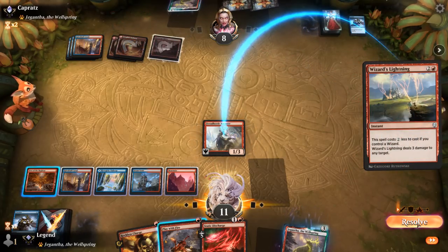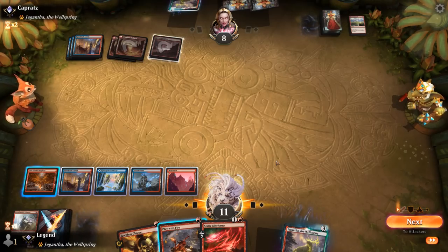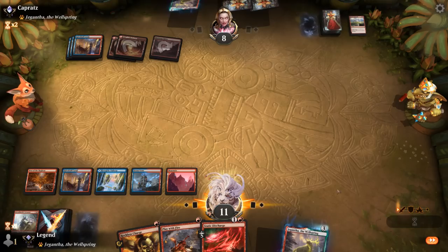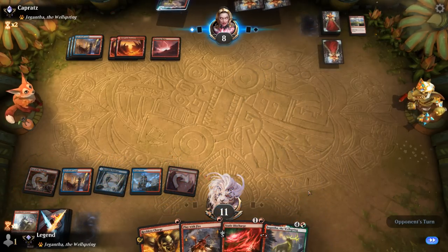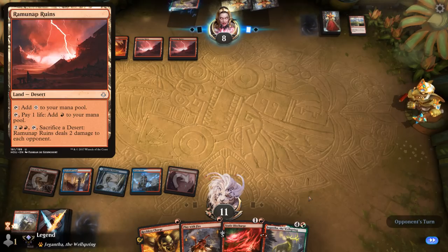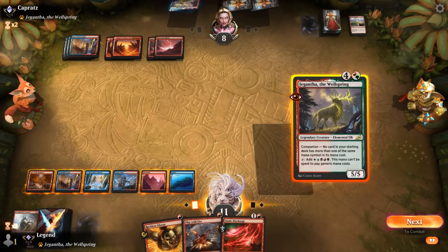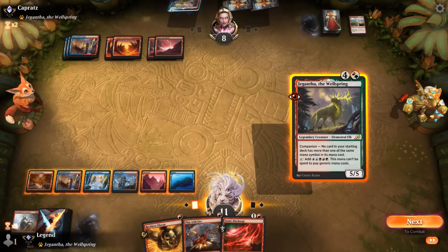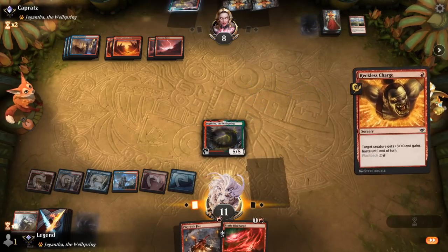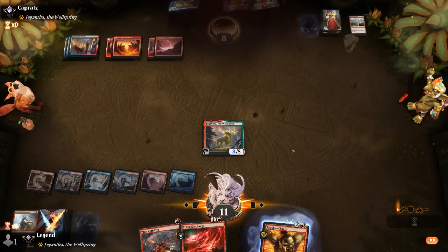Opponent passes. Another Discharge — that should do it if Arcanist can connect. They've got a Wizard's Lightning though. So I don't think I animate Den. Can put Jegantha in hand. Discharge deals five, Play with Fire two — but it just feels likely for them to have another removal spell. Let's pass with Play with Fire available. Does the opponent put Jegantha in hand or start chucking Ramunap Ruins at our face? Opponent latches on tap. We could try and haste Jegantha, which would also be lethal. And our opponent explodes — awesome, on to the next one.